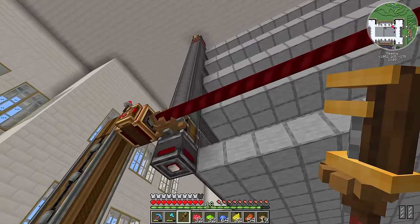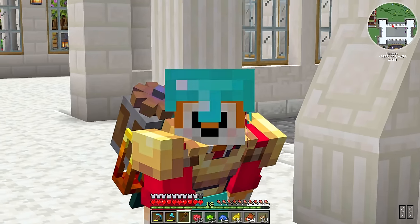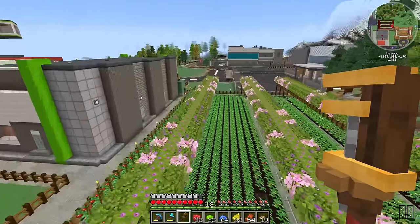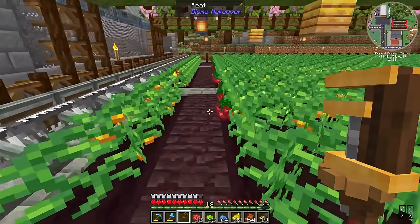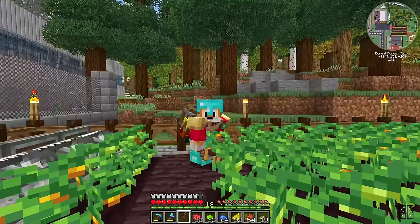Speaking of power, we don't actually need a whole bunch of power to manage this gantry shaft — we are going to need a bunch of it for the crushing wheels, but that's a different story. What I want to make sure I do is have the gantry on a separate power system to the rest of it, like we did on this farm, so that we don't end up with the harvester accidentally harvesting things it shouldn't because the power runs out. Things like this shouldn't happen, but it does a lot.